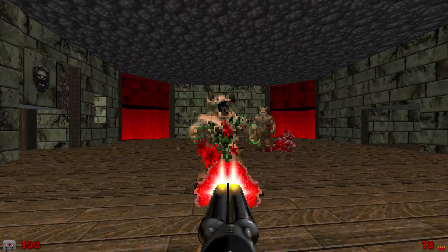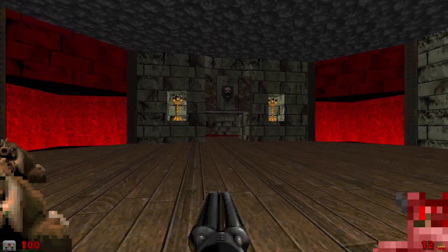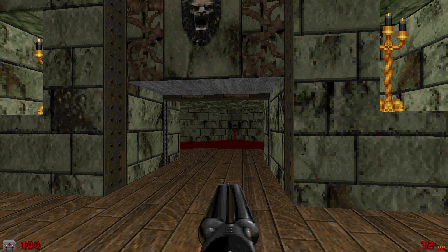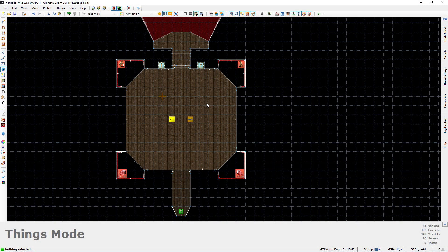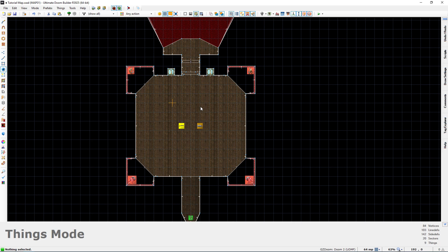That is method number one. You could see that when we killed all four of the enemies, that door opened up right away and we were able to go through. As I said, I'm going to show you two methods today — that was the one that is least efficient in my opinion. It works just fine as you could see, but it's not very efficient, and I'll explain why as we get into the second method.